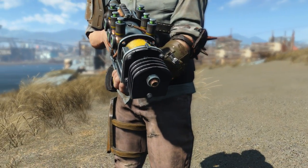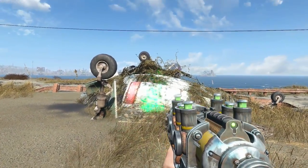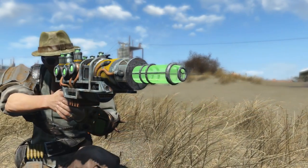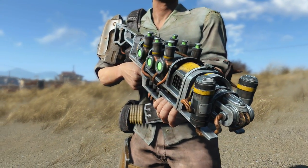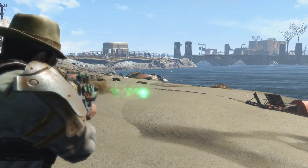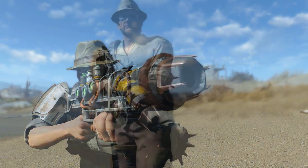With this mod installed, you have access to a lot of new barrels, including things like the finned barrel, which allows you to shoot a little faster. The automatic splitter basically turns your plasma weapon into an automatic plasma shotgun. There is a long barrel that actually increases the damage and range, but gives you a much slower projectile. And probably my favorite, the focused barrel, which is pretty much the long barrel but without the slower projectile. There is a flamer barrel that will turn your plasma weapon into basically a green flamethrower.